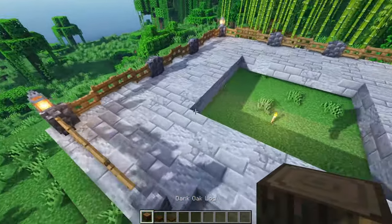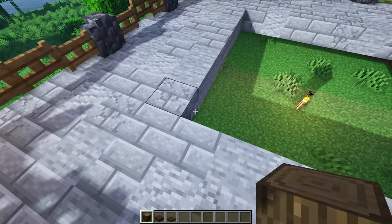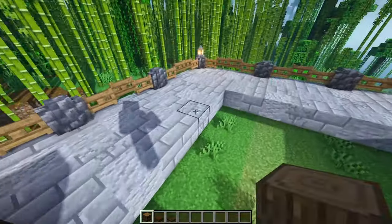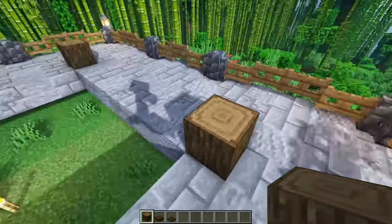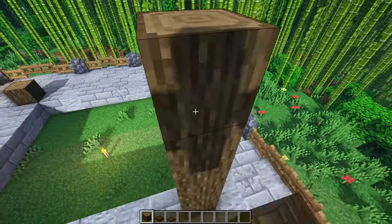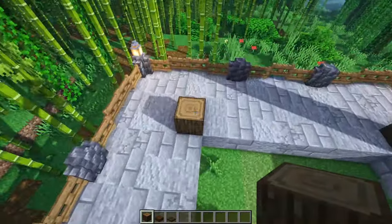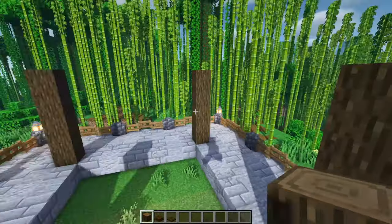Go ahead and grab some of your dark oak logs, and from each of these corner blocks here, right next to where we have this gap in the middle, we're just going to place one of those down. We want these to be five blocks high, so we're going to add an additional four on top of all of those. We should end up with four pillars that are all five blocks high.